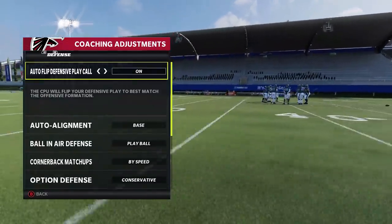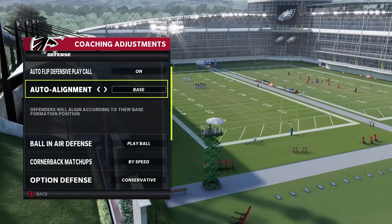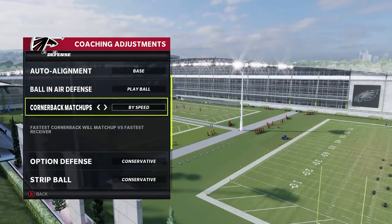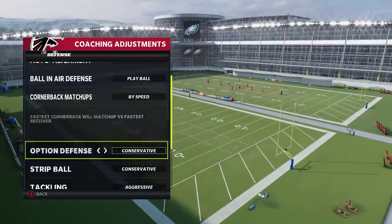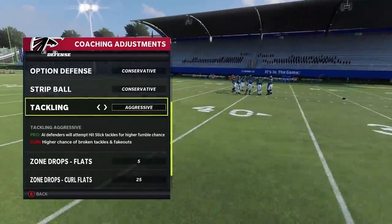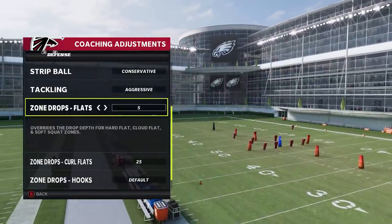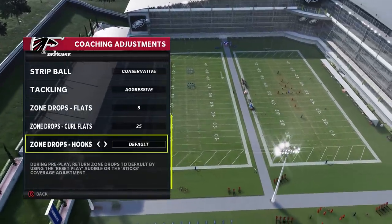Just to go over my preferred setup one more time — this is what I'd say is best to run throughout the entire game. Auto flip: leave it on, doesn't really matter. Auto alignment: I run a lot of zones, so base is best for me. Ball in the air: always play the ball. Cornerback matchups: I typically go speed, because that can be the biggest glaring issue if you don't have a fast enough cornerback. Option defense: conservative, to avoid penalties. Tackling aggressive gives you the best chance to force fumbles without incurring big penalties. Flats at 5, curl flats at 25, hooks at default.